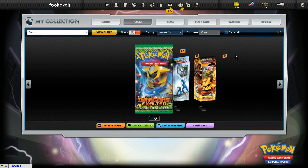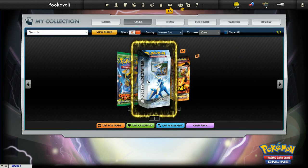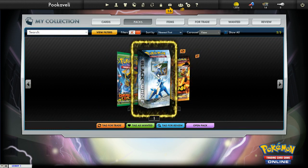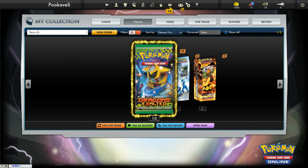First we'll just take a look at the packs. You'll see I have some Dragon's Exalted packs. For some reason I have these theme decks — I'm not actually sure where they came from. But if you ever have theme decks, you enter the codes for those and they'll show up here as well. So that's pretty simple.